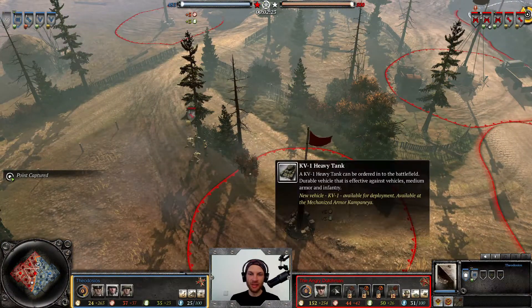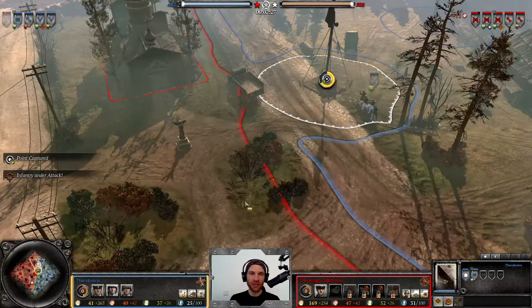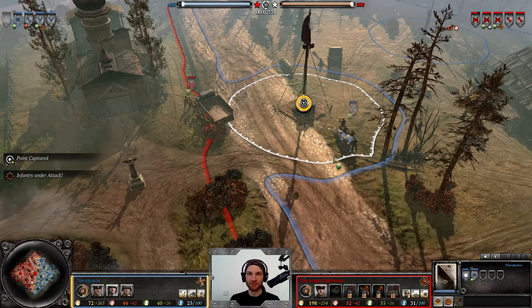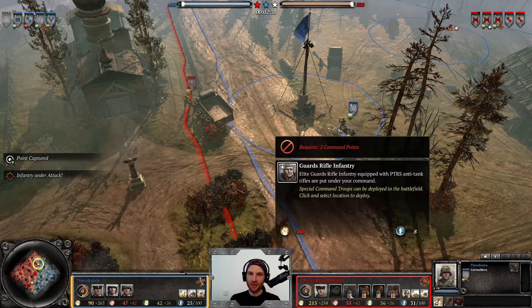The KV-1 is a very durable tank and solid all-rounder, but it lacks the punch of the true heavies. It has the armor and chassis of a heavy but definitely not the damage potential, so it's kind of 50/50 — an intermediate tank, moderately effective.